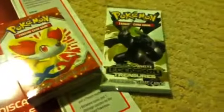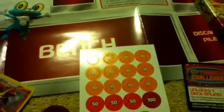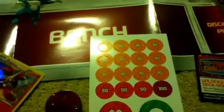Let's see — a two-player mat and a rule sheet. And also a Pokemon Black and White booster pack. It comes with a deck box, and then damage counters. One code card that lets you play the deck online. Here's the damage counter card.